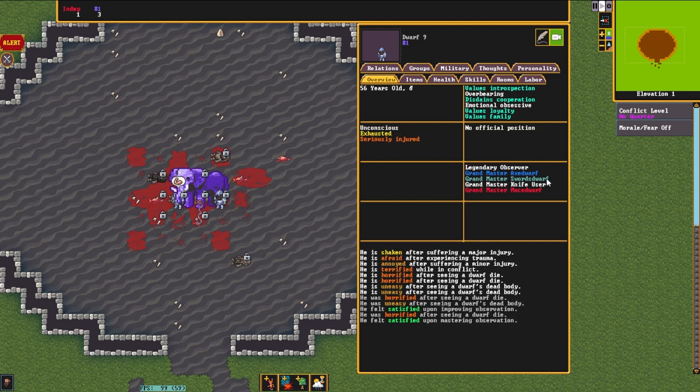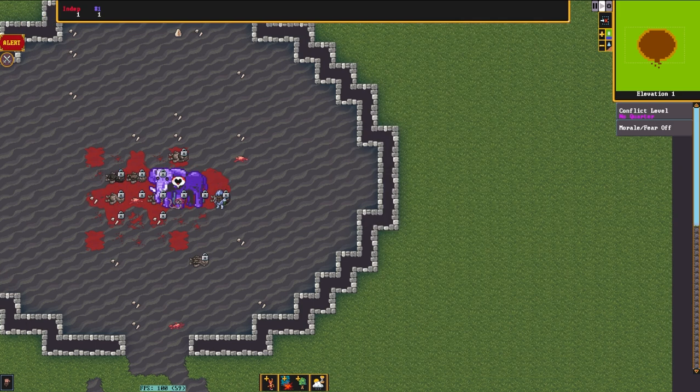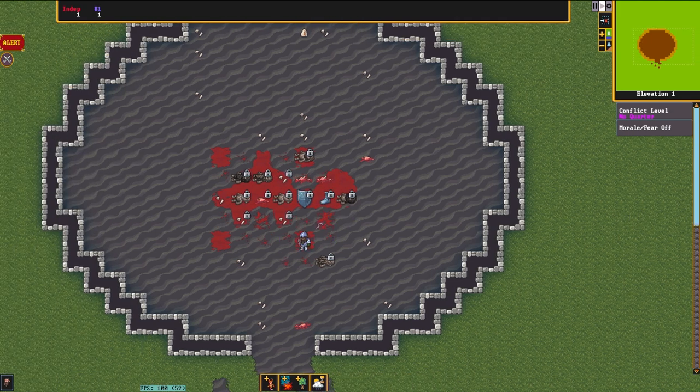We're now down to three dwarves. We've taken a couple more hits, and this is looking really bad for the initial dwarven fight. This overexertion and them falling asleep is truly going to be their downfall. The last fight's just about over, and that's it. On to the next one.